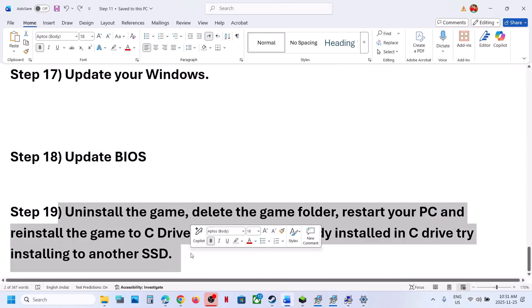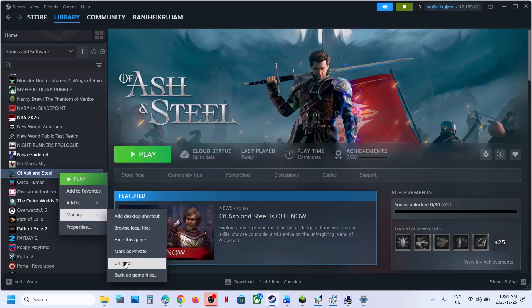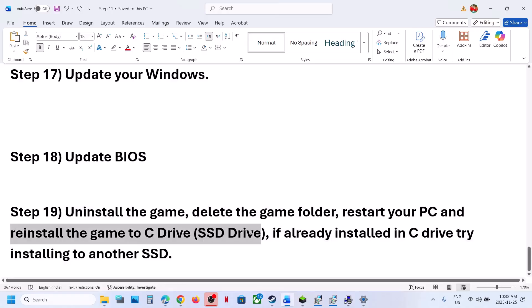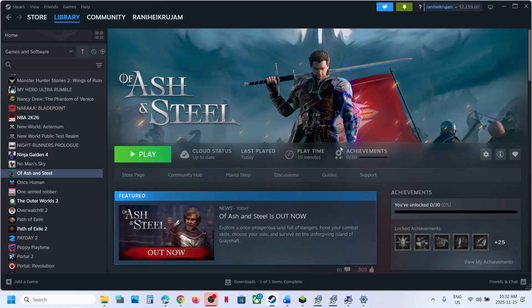The last step is to uninstall and reinstall the game to a different drive. Uninstall the game and install it to C Drive. If the game was already on C Drive, try installing to another SSD and check. One of the steps from this video should help you run the game successfully on your Windows computer. Thank you for your time — please like this video and subscribe to the channel.